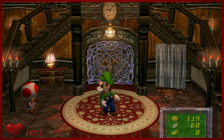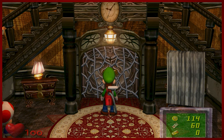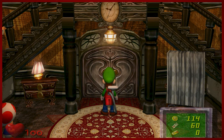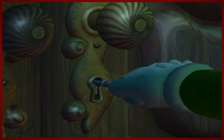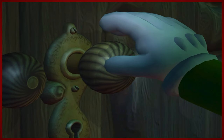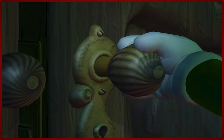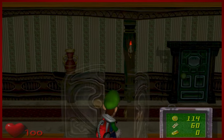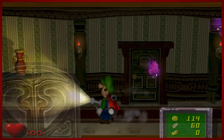Now that we have the pink key, we can finally take on this crazy door. Very good. And here we go. Things are about to get crazy. Luigi, very cautious.